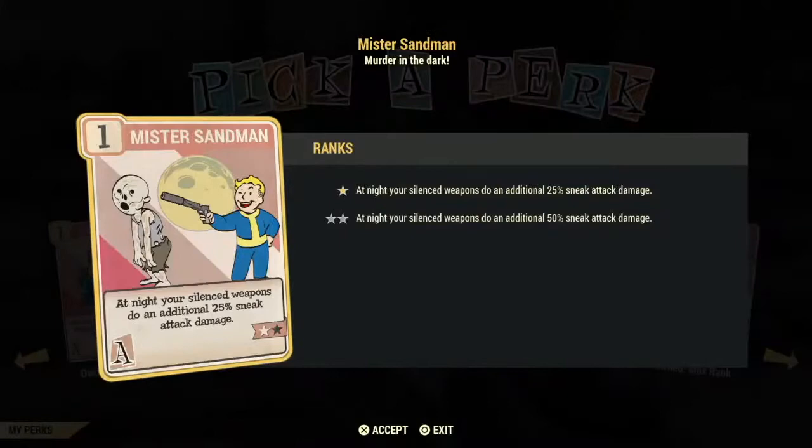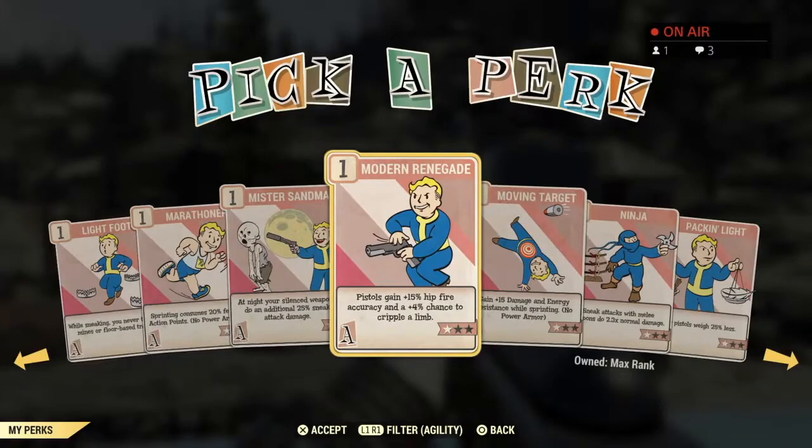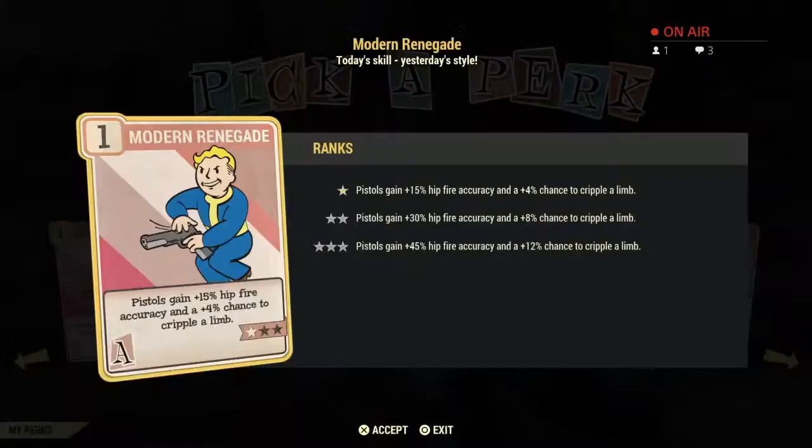Modern Renegade is a poor investment card unless you really like pistol guns. You do use pistols a lot when first starting out because they're basically the only ones you can find at first, but as you level up you'll have wasted your investment.